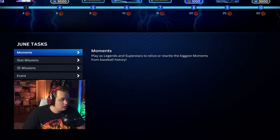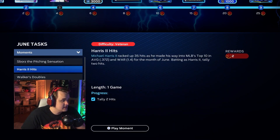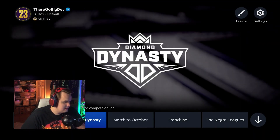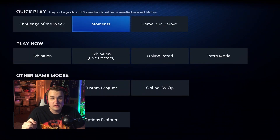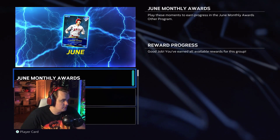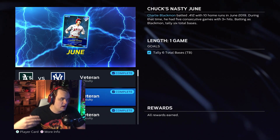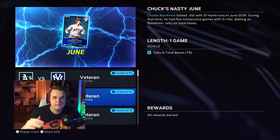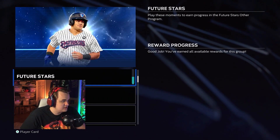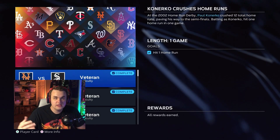Once you've collected Tops Now and added that to the collection, go into the moments here and finish all the monthly awards moments. Here's a tip to get this done faster: it's actually easier to back out and go to the main menu, scroll down to Quick Play where it says Moments, go into Moments, and then go into the June monthly awards. It's much easier to access the moments one by one this way — when you finish a moment it brings you right back to the screen, you scroll down to the next one. That saves you from having to go back into the program menu each time. Same with Team Affinity moments. You can just click, boom, finish five moments quickly, then go down to the next one.